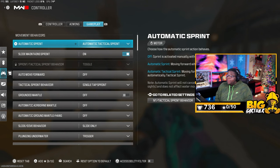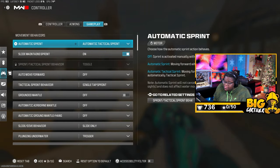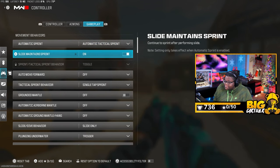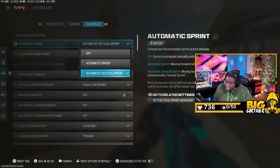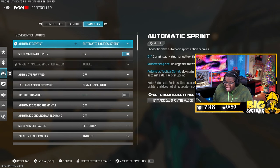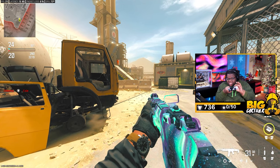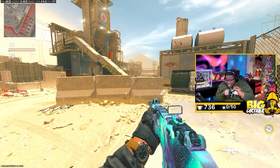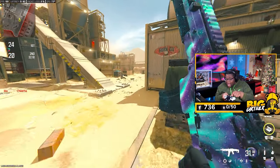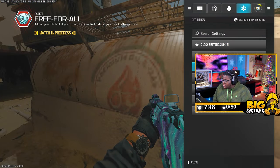Third-person ADS correction type I keep on Assist. Motion assistive behavior: off, keep that off. Now for the movement side — automatic tac sprint: I keep it on Auto Tac Sprint. As soon as I push the stick forward I'm in sprint; I don't have to click down. Especially since I jump with L3, I can't click down and run simultaneously, so Auto Tac Sprint means I push the stick up and I'm moving.